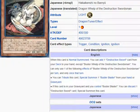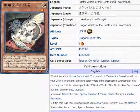Description: When this card is Normal Summoned, you can add one Destruction Sword card from your deck to your hand, except Buster Whelp the Destruction Swordsman. You can only use one of the following effects of Buster Whelp the Destruction Swordsman once per turn, and only once that turn. You can tribute this card to Special Summon one Buster Blader from your hand or graveyard. If this card is in your graveyard and you control Buster Blader, you can discard one Destruction Sword card to Special Summon this card.